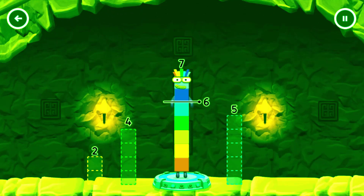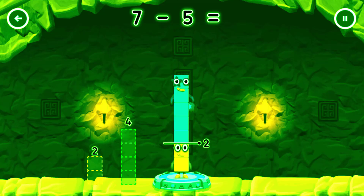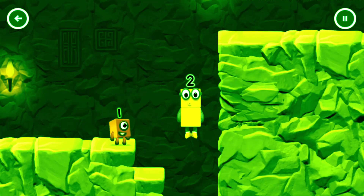Take number blocks away from 7 to leave 2. 5 — 7 minus 5 equals 2! Ok, good job!